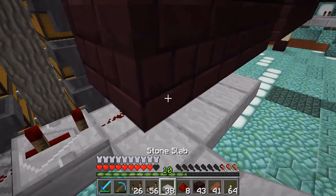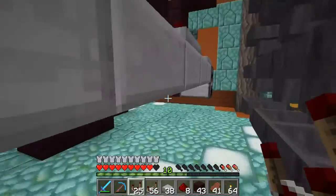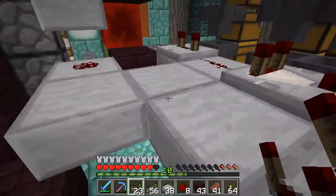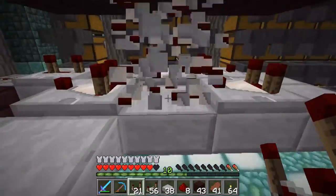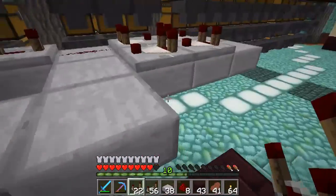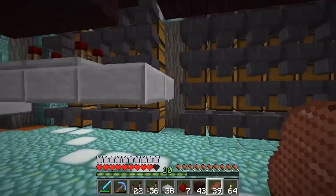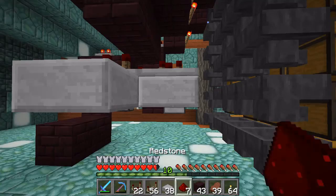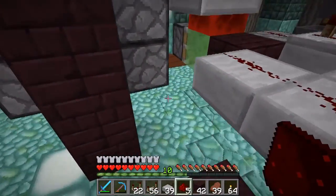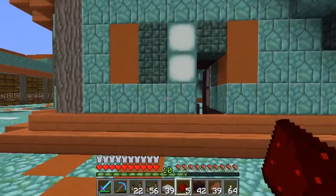We're going to run that repeater into a comparator facing that way — I should have just come over here. Another comparator, and then two comparators like this. Building in creative versus building in survival is very, very different — I think I prefer creative sometimes. Then we'll take out that block, put a solid block there, and do a quick test. Hook that all up, and then let's just run that. There we go — that gives us our open. Close it. Okay, that's good.